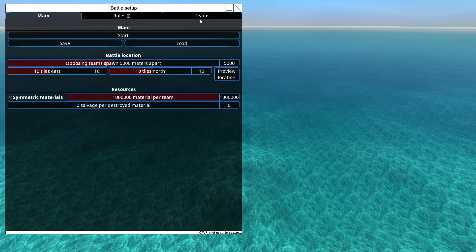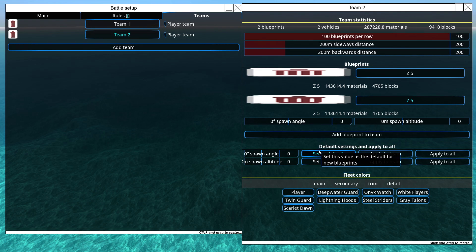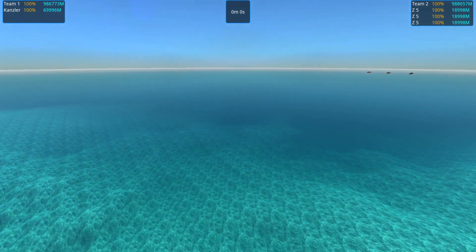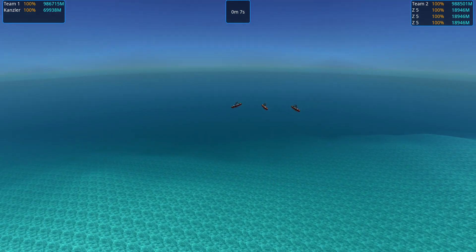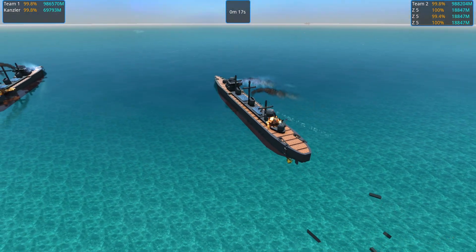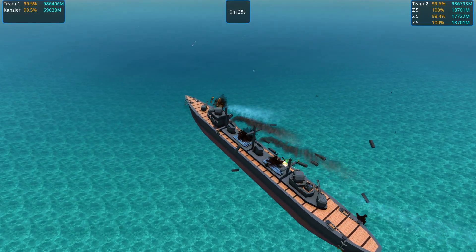We could try the Kanzler against a swarm of smaller ships. I've changed the targeting on the Z5 since yesterday too, so maybe that's a bit more fair of a cost fight. See what the Z5s will do, or if they just ram each other again. They actually turn — I should probably set their approach angle properly. 45 degrees is probably not a good idea, especially if I want to keep those torpedoes alive.